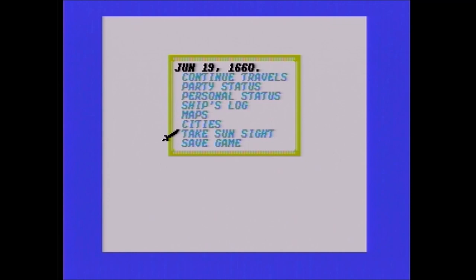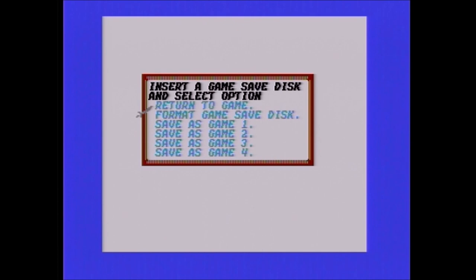Dividing up the plunder also gets you your money. If you're carrying a hundred thousand gold, not all of it is yours — you get a portion when you divide up and pay your crew. The amount of money you get is dependent on the difficulty level, so the higher the difficulty, the larger the portion.